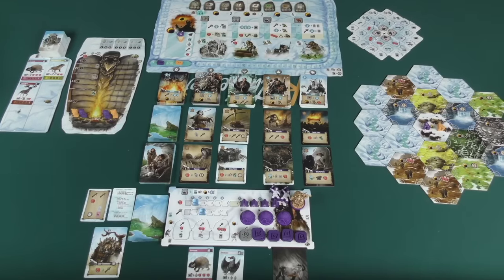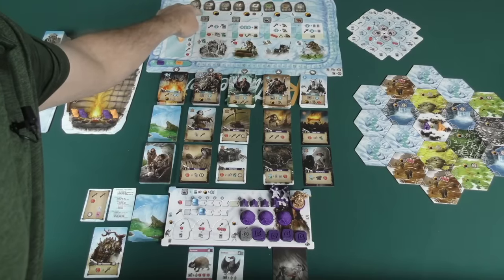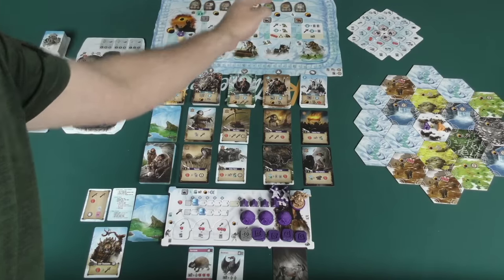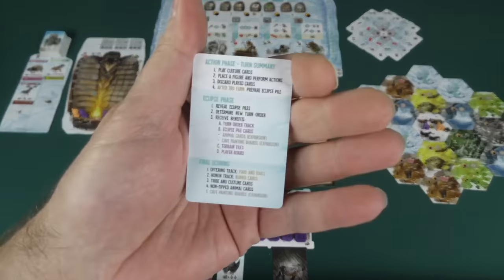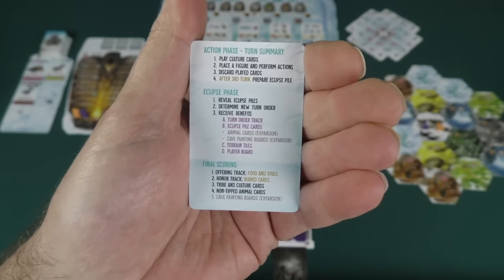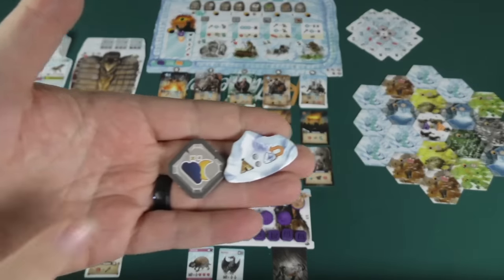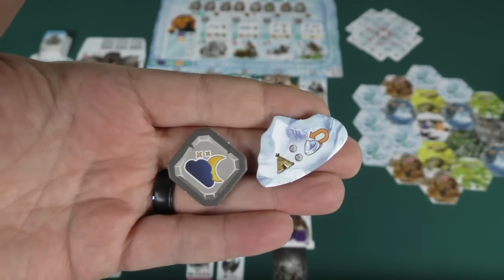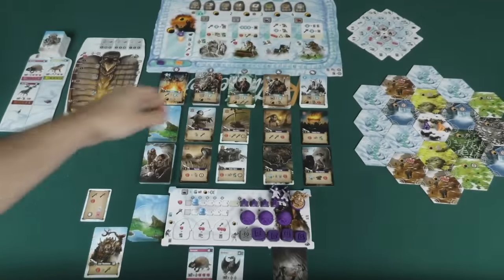Here we see a setup for a game of Endless Winter Paleo Americans, shown as a two-player game. In the game, you play through four rounds, each composed of a main action-taking section and then an eclipse phase. Whoever has the most points at the end of those four rounds wins. One thing to note: I'm not showing the REST tokens or Glacier tokens here — those are variants we'll discuss in the review.